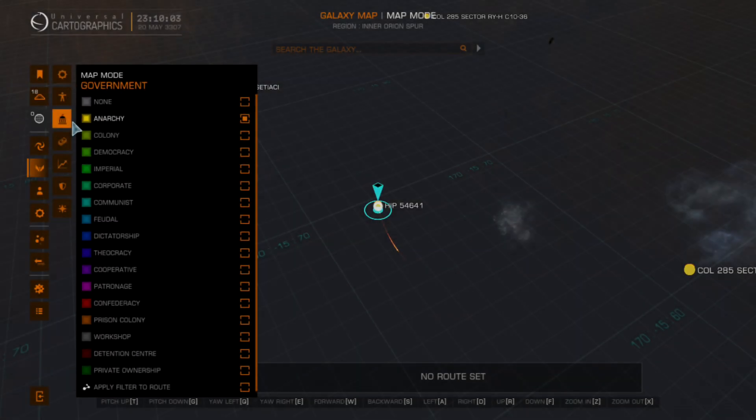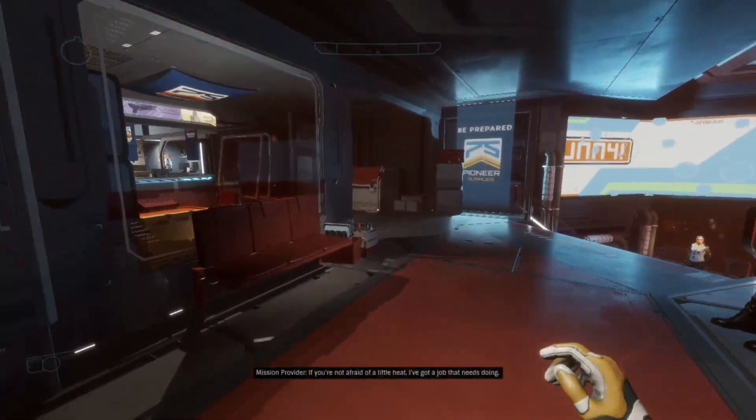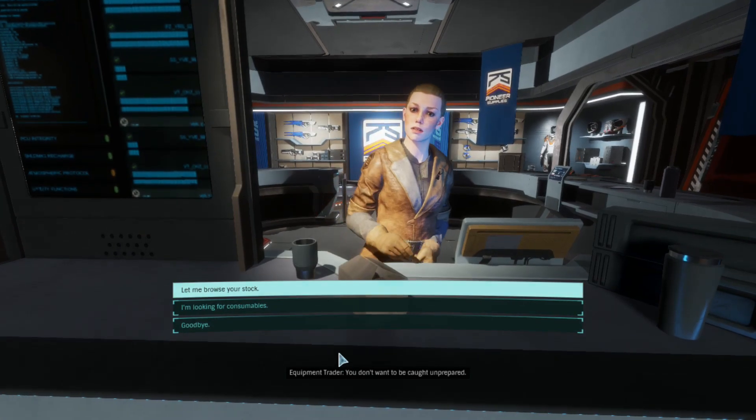First of all, we need to find the system with an anarchic government, then find the station, go to the weapon shop and in consumables we will find this device.